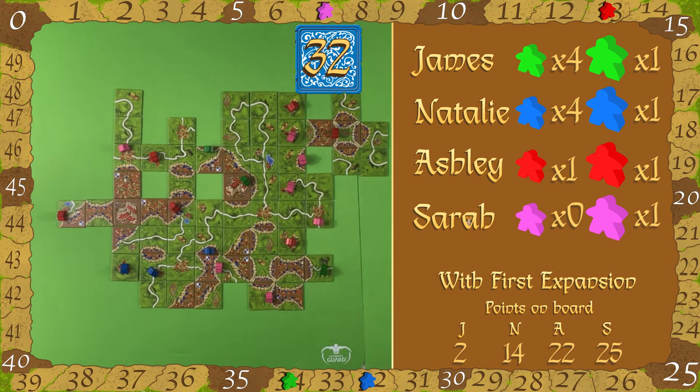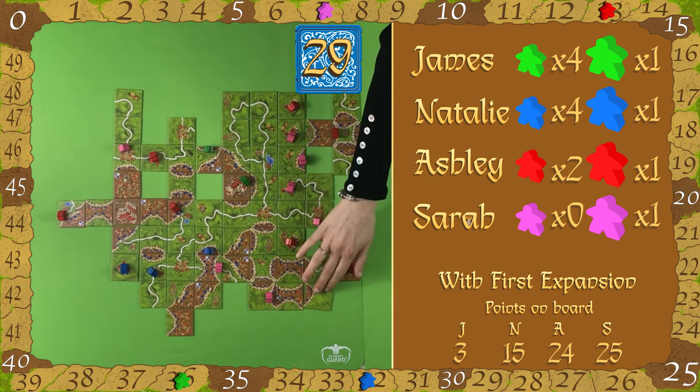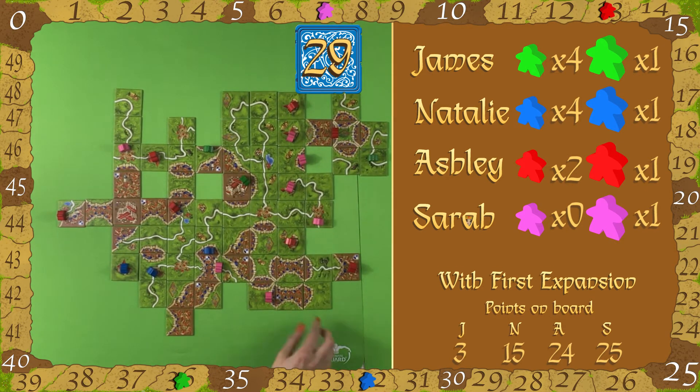You'll see James finish that nice piece in the middle — I think he got 16 points for that. Only without the inn you'd get eight — it's a brilliant road. Actually, you've still got two meeples, which is unusual. Notoriously your meeples are always out there — within the first ten rounds they're all gone. I'll try and play them as much as I can and then try to finish the feature as quickly as possible.